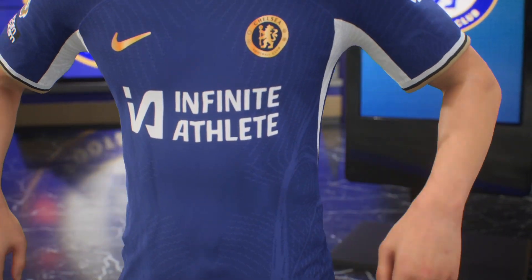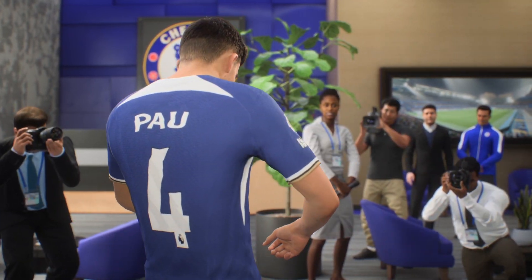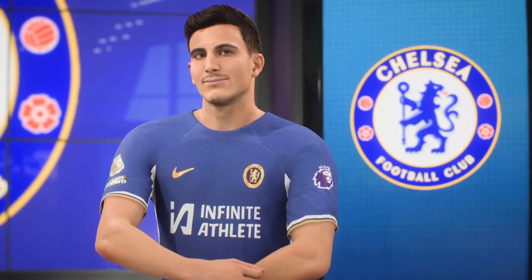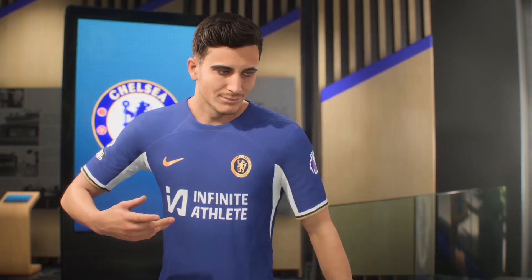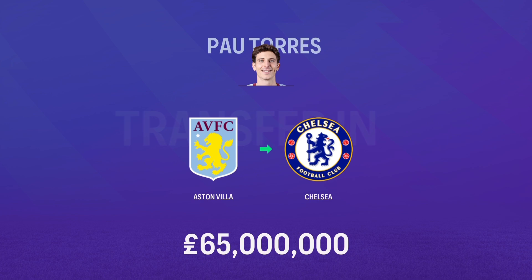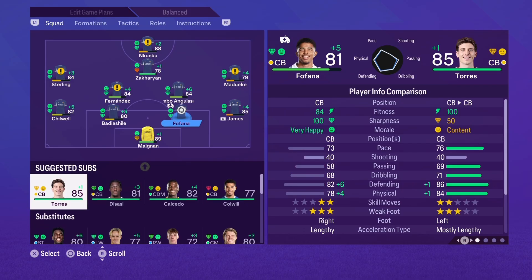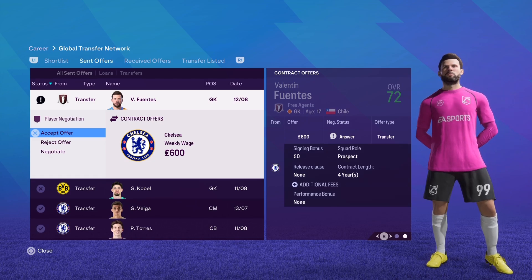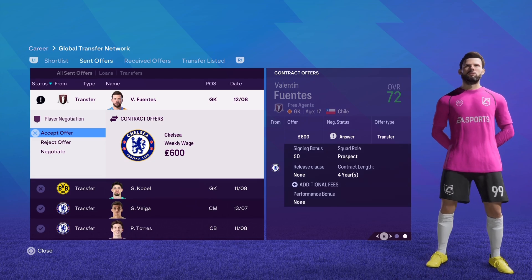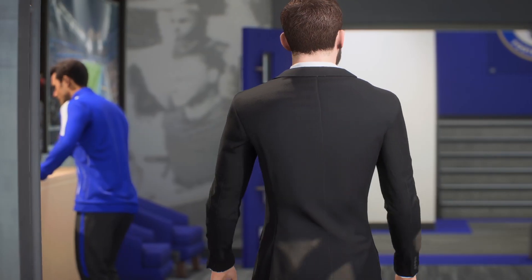Pau Torres, number four — Chelsea have signed Pau Torres, he's a new Chelsea player! Let's go. Aston Villa to Chelsea, 65 million for Pau Torres, replacing the injured Fofana. We're also gonna make an offer for this young goalkeeper talent — 72 rated, 17 years old. Of course he's not gonna play now, he's one for the future.